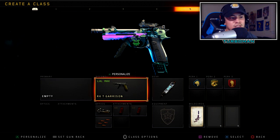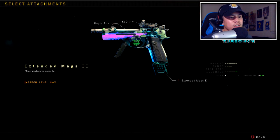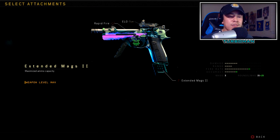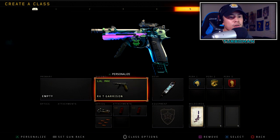For the class setup, we've got the RK7 Garrison. For optics I'm using ELO, which is totally optional. Then I've got Extended Mags 1 and 2 — I know this may be overkill, but the other attachments are pretty much useless in my opinion, and having all that ammo is definitely going to be beneficial for going on longer streaks. The last attachment is Rapid Fire, which I feel is absolutely essential in decreasing that time to kill.